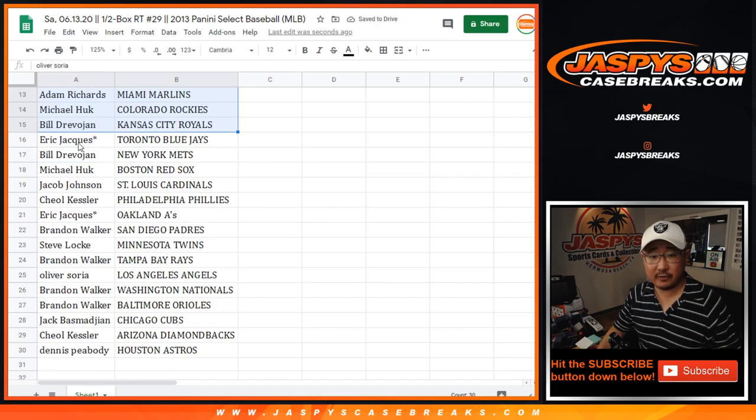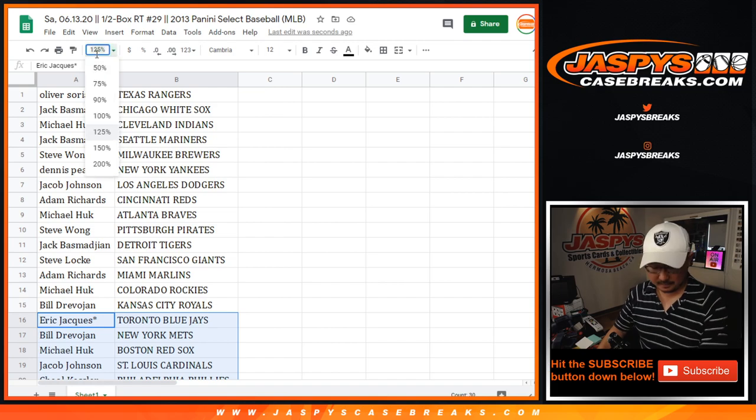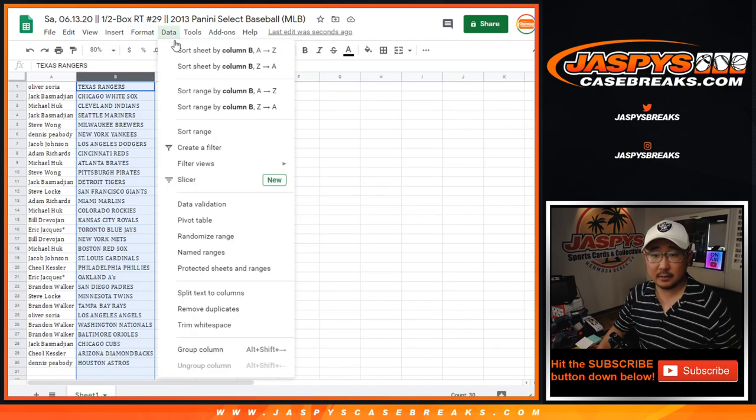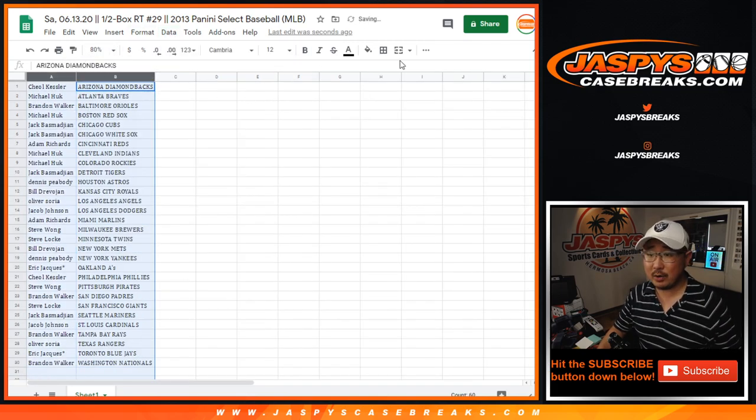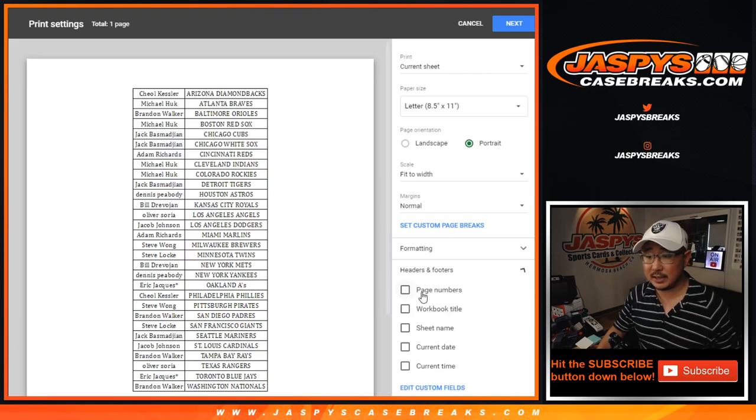All right, there you go. There's the first half of the list, and here's the second half of the list. No trade windows, so let's just roll. Let's grid them up, center them up, print this out.